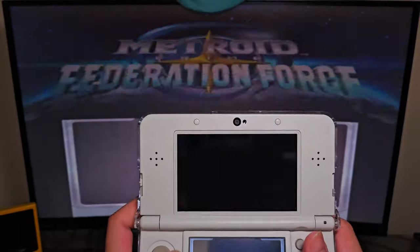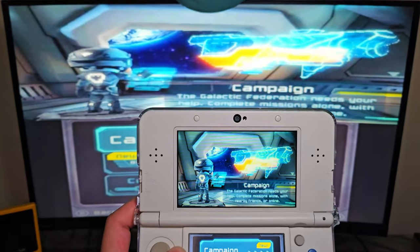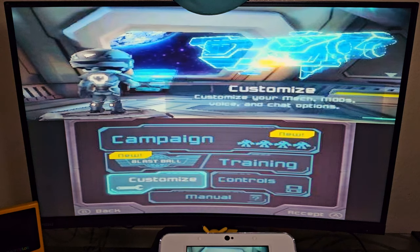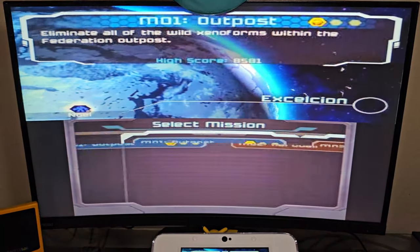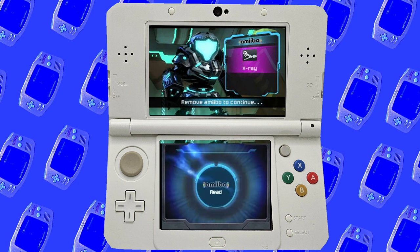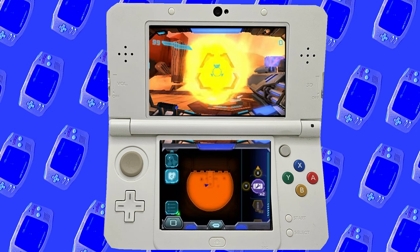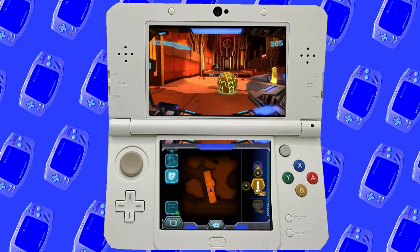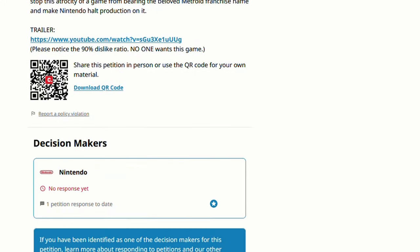The next game on the list is Metroid Prime Federation Force, which is of course a first-person shooter on the 3DS. It released in 2016 and apparently had some controversy. Fans were upset due to the long hiatus of the Metroid franchise, and the game didn't really have a lot of elements from the series. Playing as a non-Metroid fan, I think the game is actually good. It has local and online multiplayer, and you can customize the mech suit with different mods and weapons. You can even scan an amiibo to unlock paint jobs, like this x-ray look. There was even a Change.org petition to cancel the game, and it was set to release at Metroid's 30-year anniversary, which added even more salt to the wound for fans.